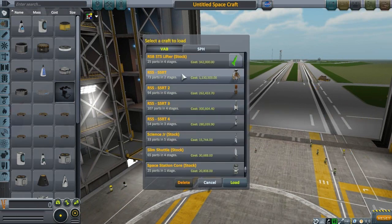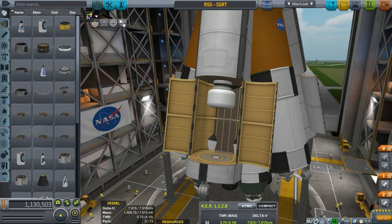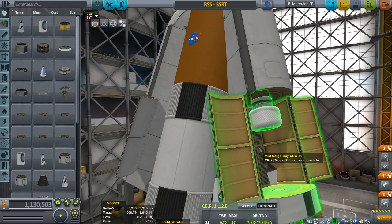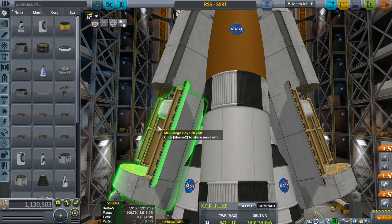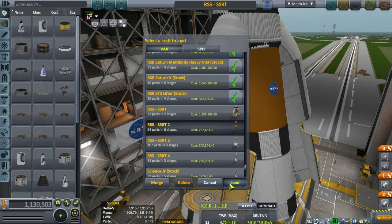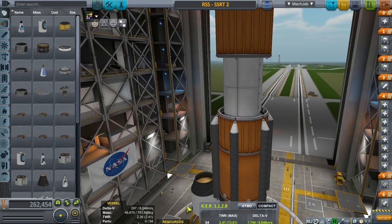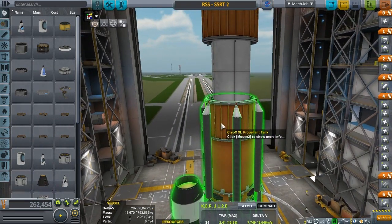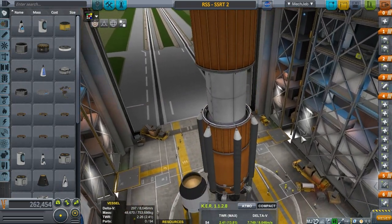Quick look at the evolution: this first one was kind of crazy and wild. If you're wondering why the cargo bays are a lot larger than you're used to — yes, because Realism Overhaul made the cargo bays and a lot of other parts human-sized, no longer Kerbal-sized. The second one was just a test bed; I was testing whether making it more aerodynamic as a straight tube was a lot better.